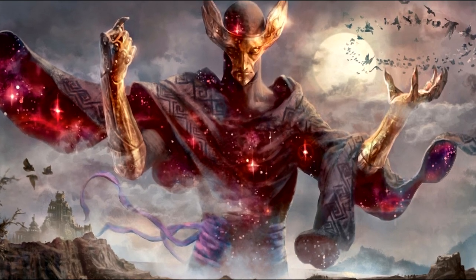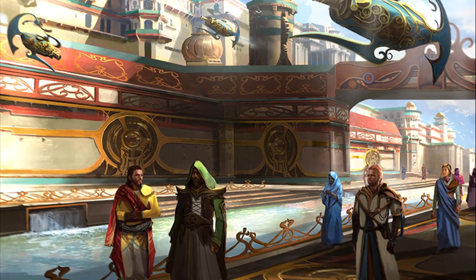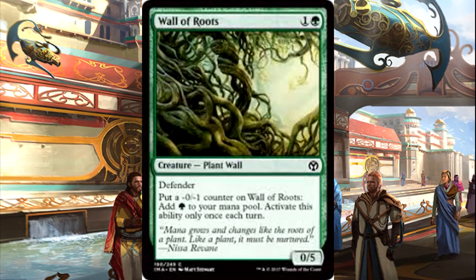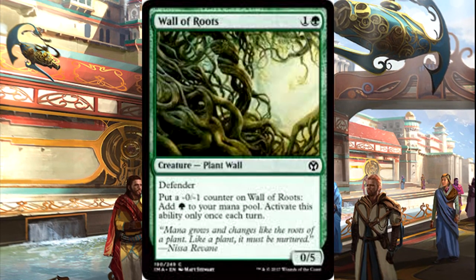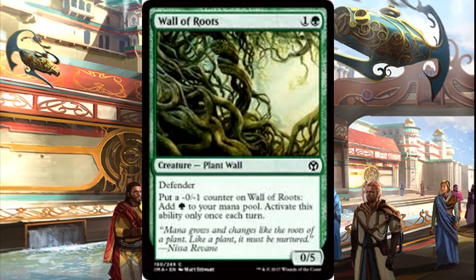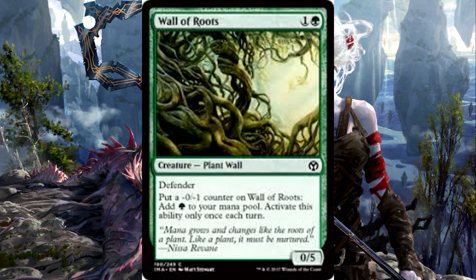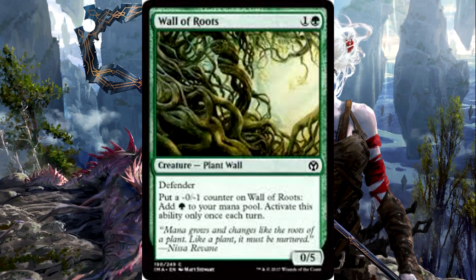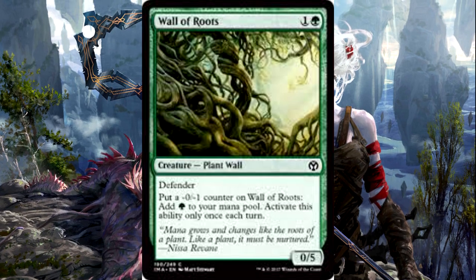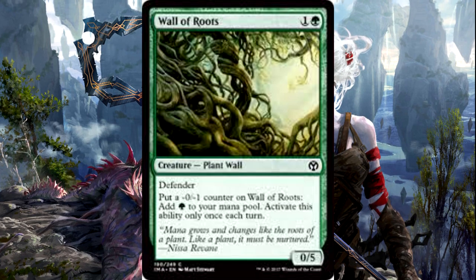Next up, we are going to take a look at Mana Ramp, and we have a few very unique ways of doing so in this deck. First, we have Wall of Roots, and you can put a 0/-1 counter on it and add green to your mana pool. So you can get 5 activations out of this and get 5 mana right off the bat, or you can spread it out over a few turns and still have a 4/4 defender.